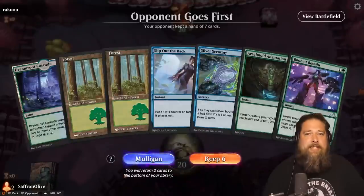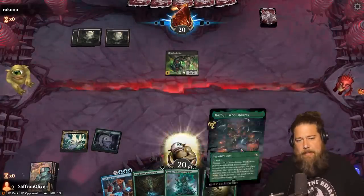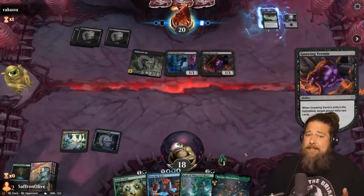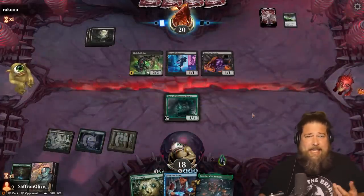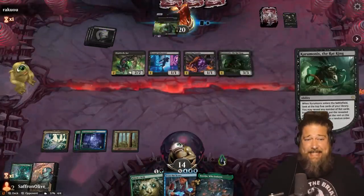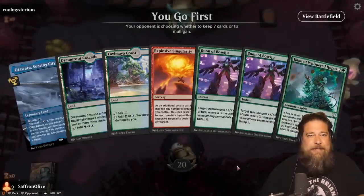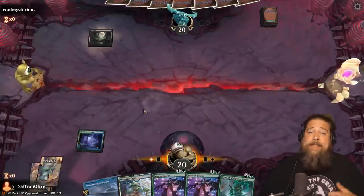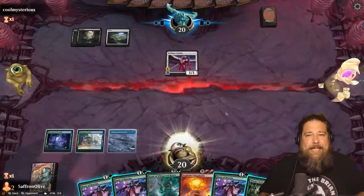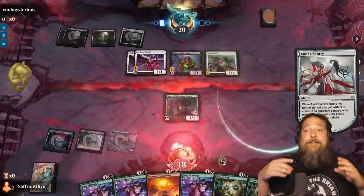Wow, this deck is sweet when it works. When everything goes perfect we just straight up win on turn four. And if we're worried about our opponent killing our Kami, we can wait another turn to leave up Slip Out the Back or Shore Up — it makes us win a turn later, but winning on turn five and making 200 mana and drawing our deck and storming off is still pretty hilarious. The deck is really powerful and super funny when it goes off — it's as close to playing legacy storm in standard as you can possibly get, although it does have one pretty big problem: consistency.